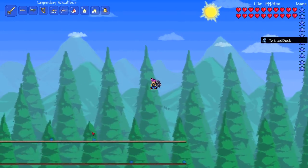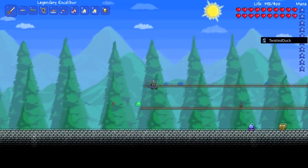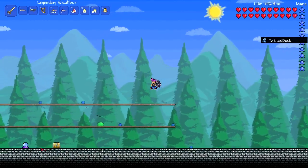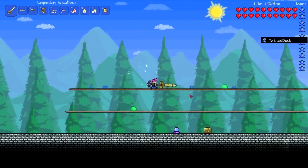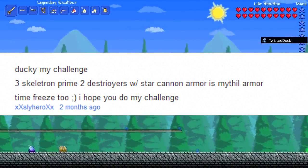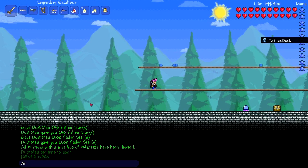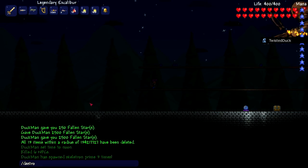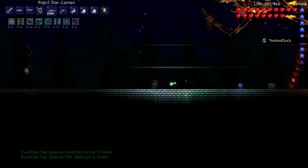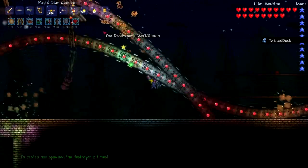So today we're going to be playing some Terraria and we're going to be picking a challenge from a subscriber who has been with us for more than six months — that is SlyHero. I want to thank you for watching my videos. He wants us to do three skeletons and two destroyers using the mithril armor. We're going to be fighting this monstrosity with the star cannon — he did tell us to use the star cannon.